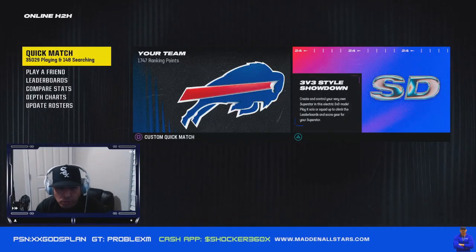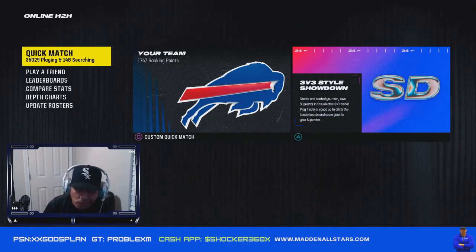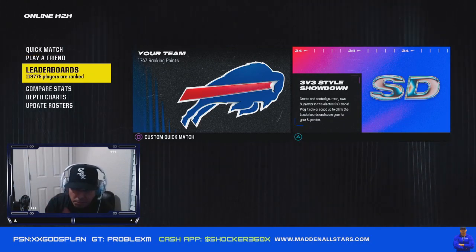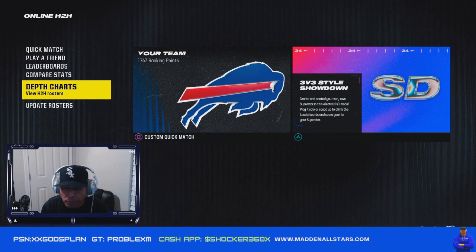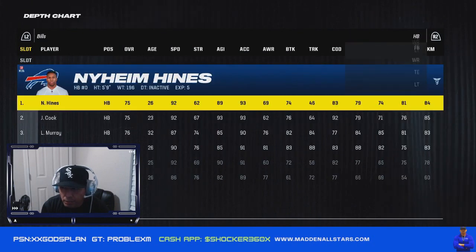What's up guys, your boy Shaka360 and here we go with the new video. Today I'm going to show you guys some depth charts — make sure you subscribe and hit the notification button. I'm going to show you exactly how to win on regs. I'm still figuring out the offense and rotating through different playbooks; it usually takes me a week or two to get comfortable. I'm going to show you a depth chart for the Bills — they're the best team in the game besides the Kansas City Chiefs. So we've got Allen at QB.